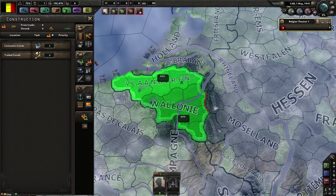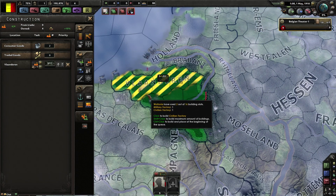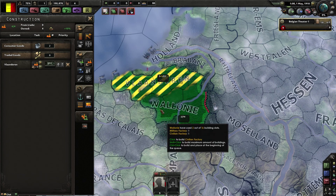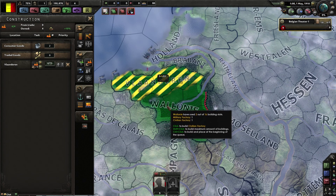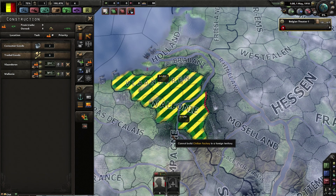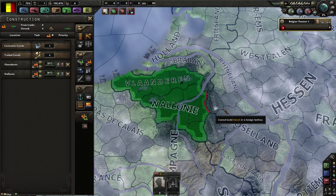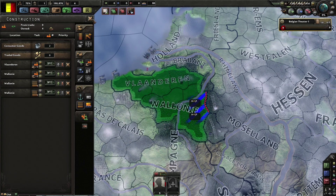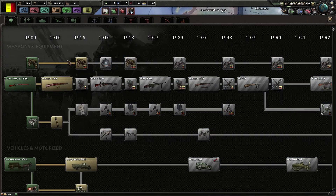Oh actually doesn't look too bad, you don't have to be sad. I have only two factories. Three, four, five - I have five factories. Two in here. And start to build some trenches as well.